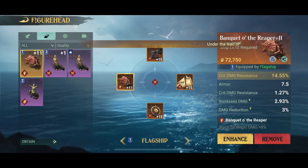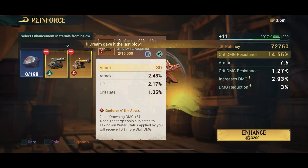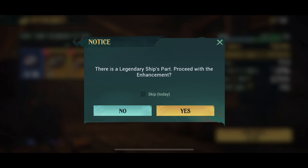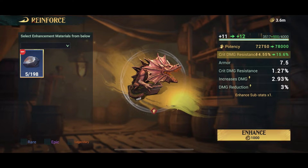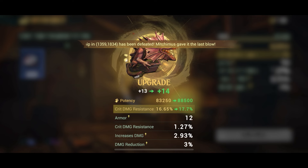Let me go through the enhancement process one more time because it can be a bit hard to follow. I have my figurehead and I've decided to upgrade it anyway even though it's not in the same set as the others. I select two legendary cannons to take it almost to level 12 — they're gone and their energy has been put into the figurehead. For the remaining levels I use the upgrade stones again, clicking through from 12 up to 13. I want to get it all the way to 15, because once I find a new figurehead in the set I want, I can use this fully upgraded one to instantly bring the new item from level 0 to level 13.